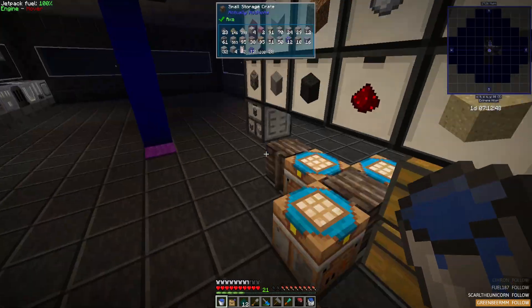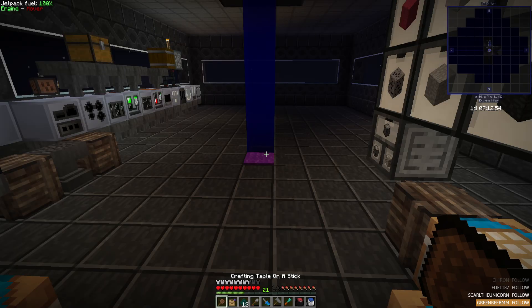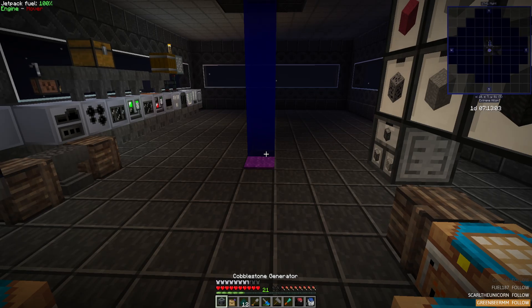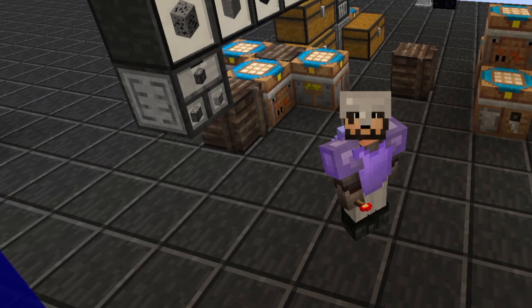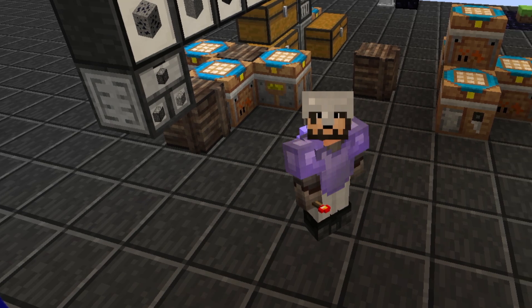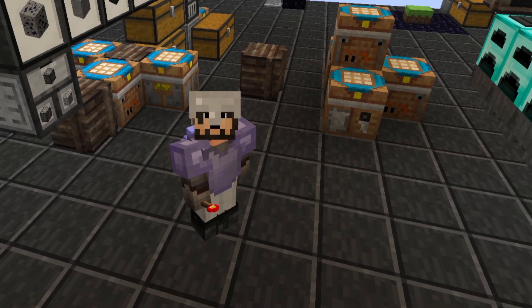With that done we'll grab the other components, throw them into our crafting grid, and we have our cobble generator. This is going to come in handy a bit later when we set up a processing loop.